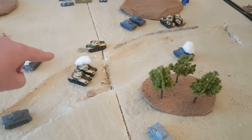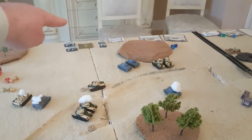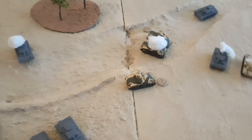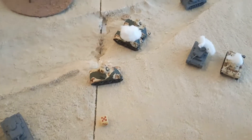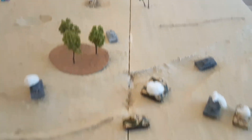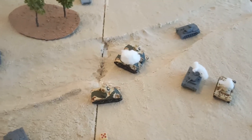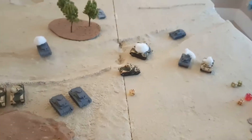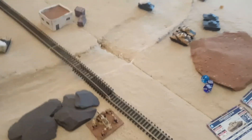British Turn 3: remount both bailed Grants on three-plus — both fine. The second one would have triggered a last stand test if he'd failed. Roll for Hurricanes on four-plus — yes they come in! The Grants really need to start heading toward the objective or wipe out all the German tanks.